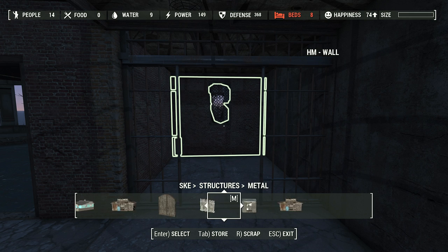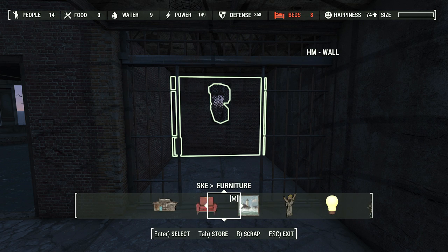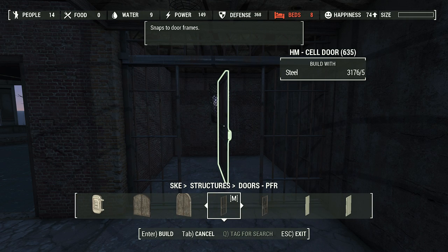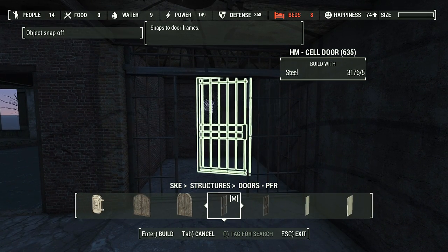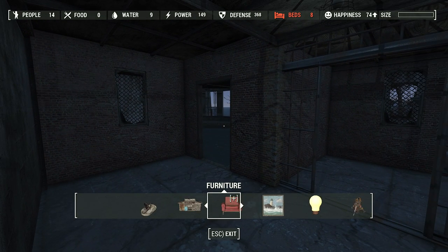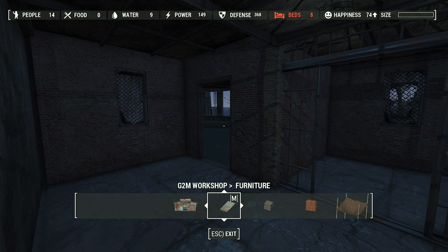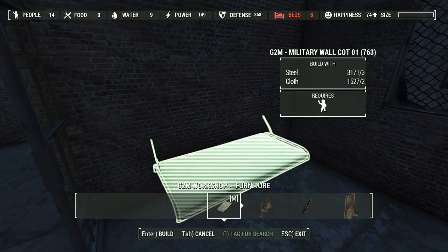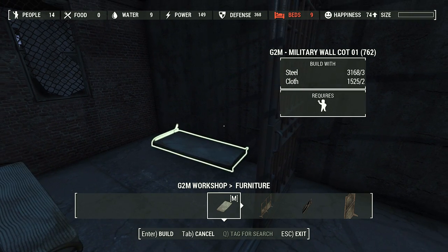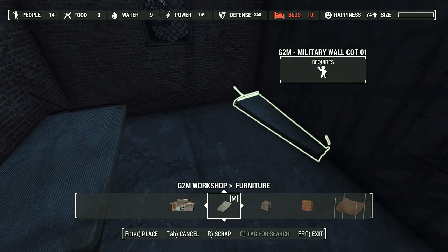While we're in the Homemaker section I can grab a Homemaker door — structures, doors, there we go — because we should have an actual cell door. For the furniture inside the cell, I'm thinking the G2M hanging beds. Super bare bones stuff — that'll be our cell for the most dangerous detainees.